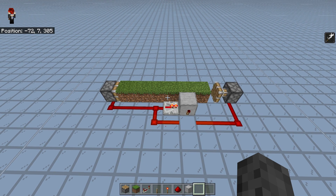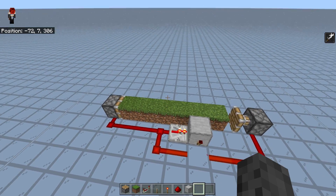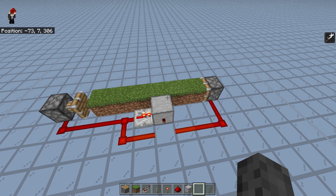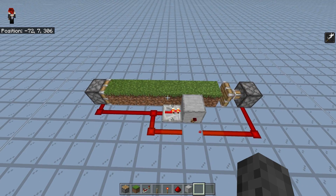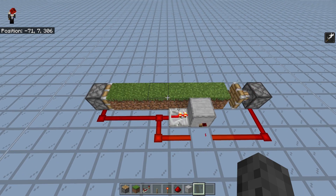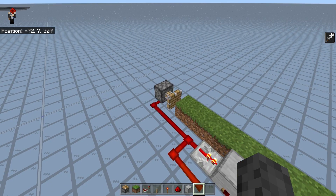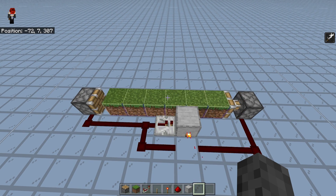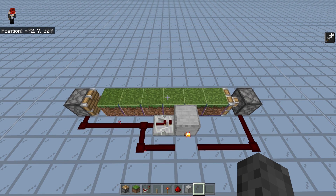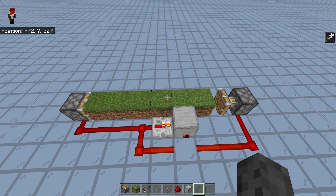Let's say you have a flower farm and you want a shifting floor to break the flowers. As you can see, if we just run it at a standard max piston clock, it will not work. What would be awesome is if it would shift back at max piston speed, but because of the piston update order, which is random in Bedrock Edition, this does not function properly. If you are interested in the update order, I will link a document from Earth Computer in the description that goes into detail about how the Bedrock Edition update order works.